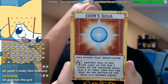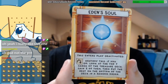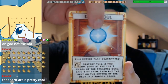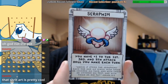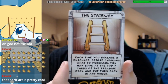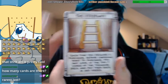Alrighty. So we have Eden's Soul — this enters play deactivated. You use it and you destroy it. If you do, look at the top seven cards of the treasure deck, you gain two of them, then put the rest on the bottom of the deck in random order. We have Seraphim, which gives you plus one to the first, third, and fifth attack roll you make each turn, which is pretty cool. We have the Stairway — each time you declare a purchase, before choosing what to purchase, you may look at the top seven cards of the treasure deck and put them back in any order. So we got that.